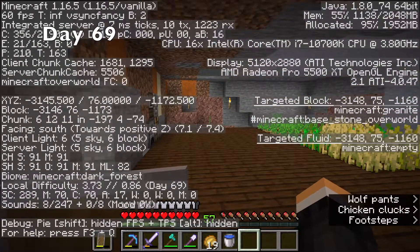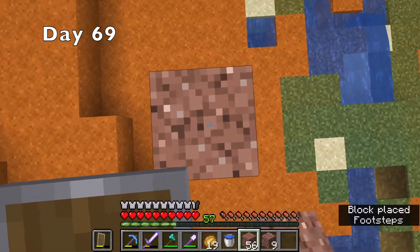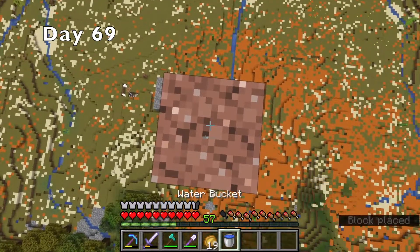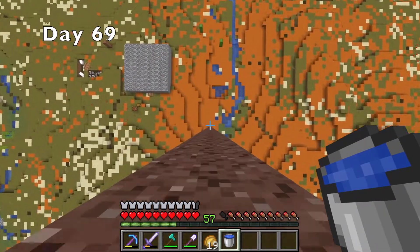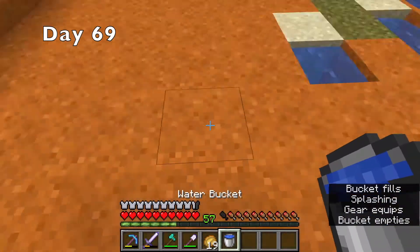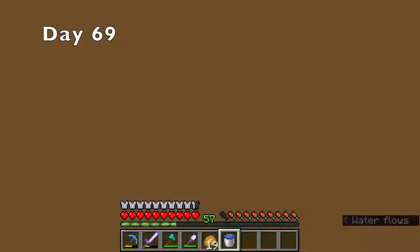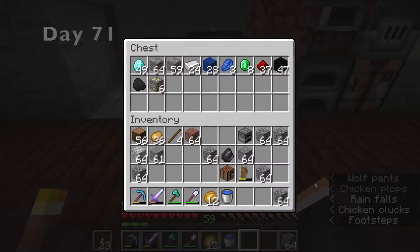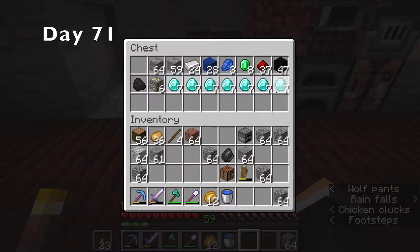But then it was finally time for day 69. Nice. In honor of the occasion, I decided to pillar up 69 blocks into the air and do an MLG water bucket clutch. Nice. The only other thing I did on day 69 was mine. How sad. I mined all the way until day 71, and with my new fortune pick, I got a ton of diamonds.